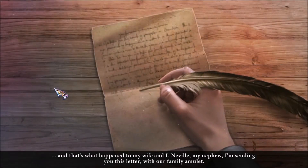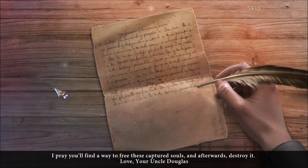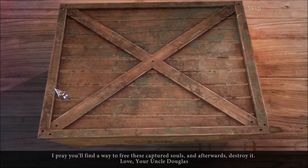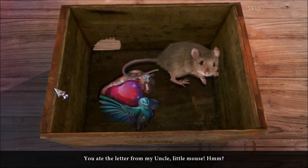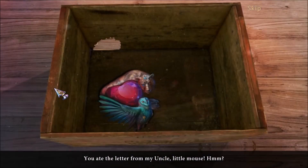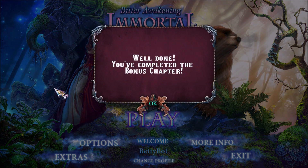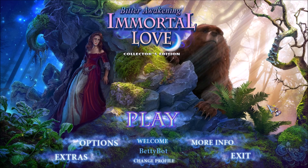And that's what happened to my wife and I. Neville, my nephew — I'm sending you this letter with our family amulet. I pray you'll find a way to free these captured souls and afterwards destroy it. Love, your Uncle Douglas. So that's how this relates to the main game. Uncle Douglas sent me the amulet of oblivion? Well, I suppose I shall become its keeper. So that's how that happened — interesting. Well, that's it for Immortal Love: Bitter Awakening. I hope you enjoyed my video walkthrough, everybody.